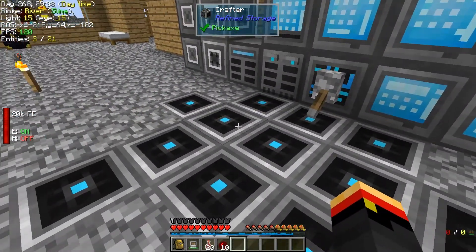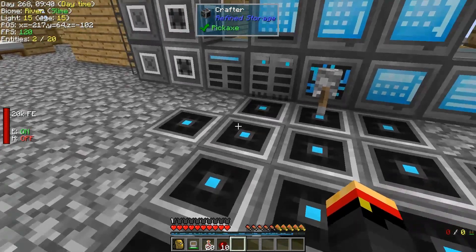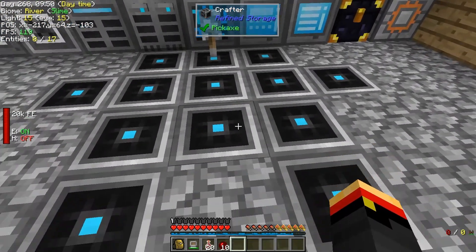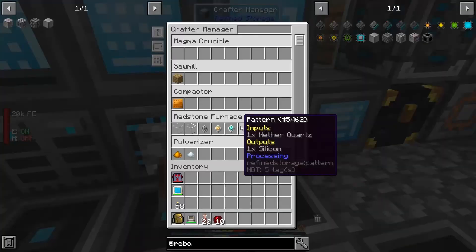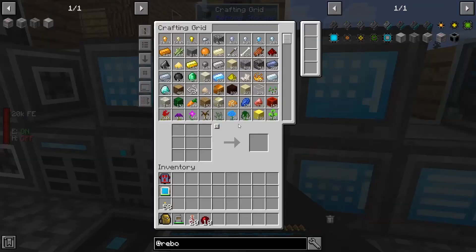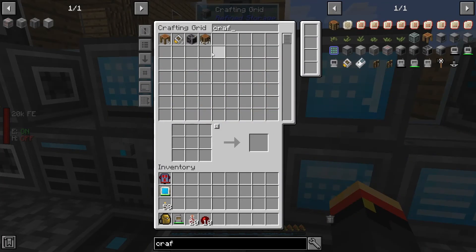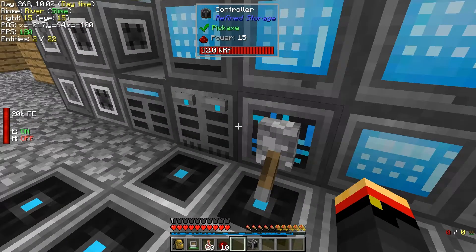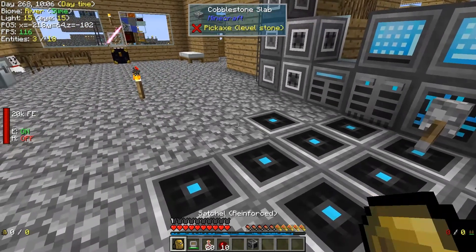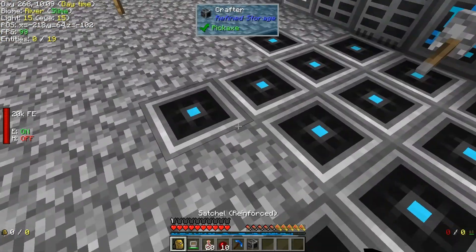Spamming crafters gets annoying after a while, and if you want them faster you need to put upgrades in each one. I think it's nice to have a multi-block. We're going to need at least one more crafter first, but soon it will all go away and I'll have a surplus of crafters in the system.